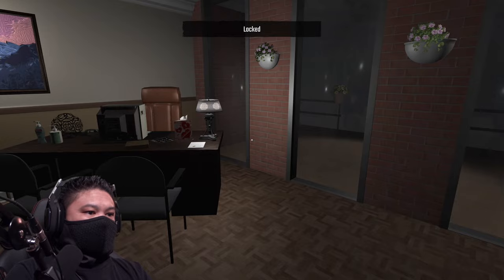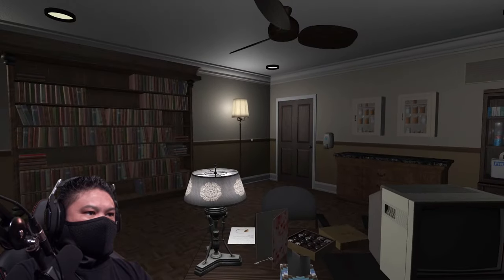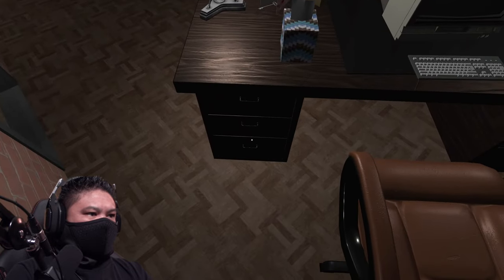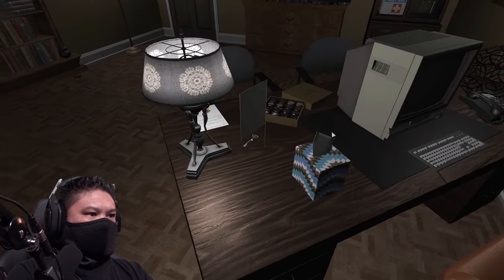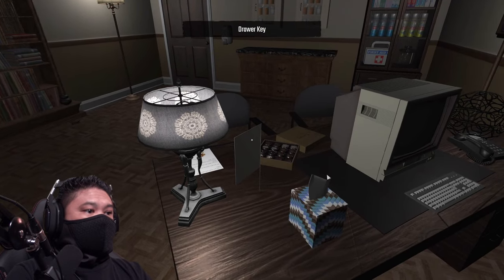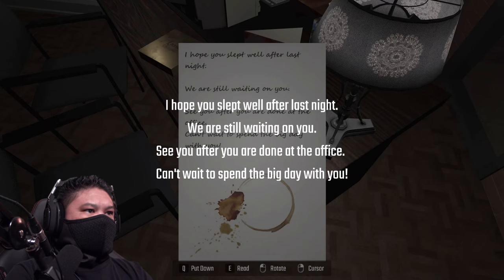Oh, we're locked now. Why would you lock yourself in your office? I wanted to turn on my computer but then I wanted to go outside. Let's see — control. What is this? Oh, it's a key — there we go. Let's go and take it. Oh, it's a drawer key. Let's read this: 'I hope you slept well after last night, we are still waiting on you. See you after you are done at the office, can't wait to spend a big day with you.'